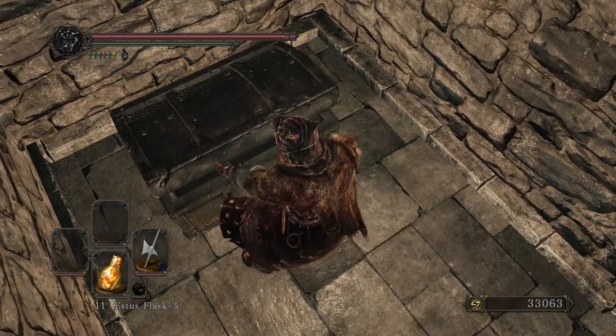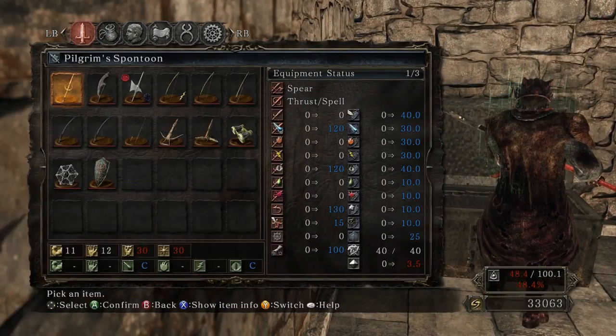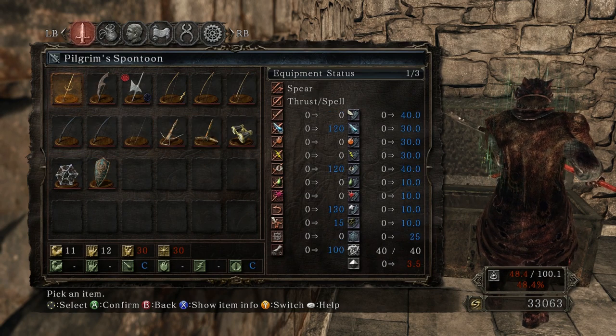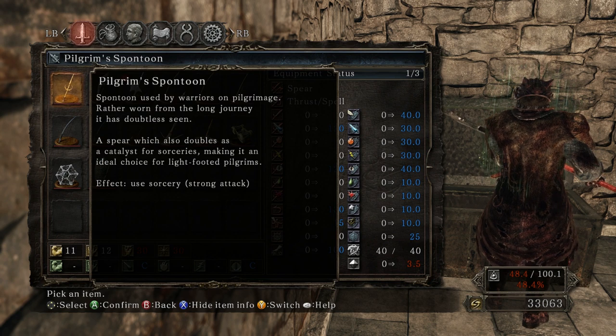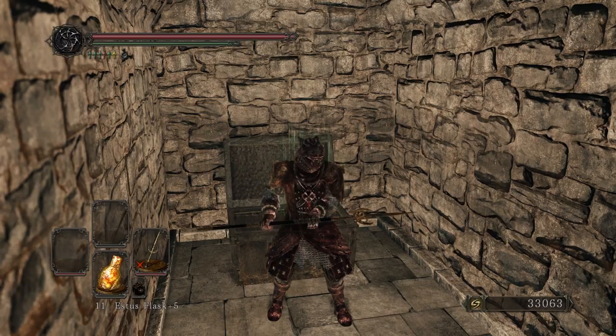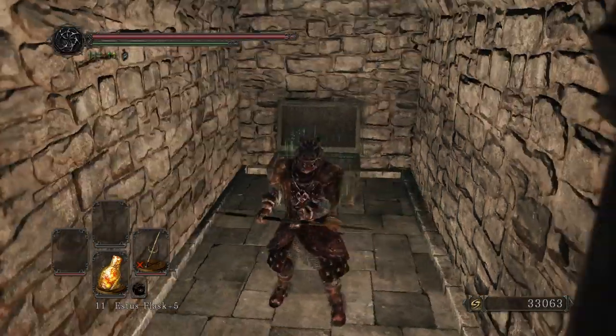Indeed — please don't be a trap. Pilgrim Spontoon! What the hell's a Spontoon? That sounds amazing. I'll equip it. It's magic — a thrusting spell thingy, a sphere. Needs 30-somethings that I don't have. Used by warriors on pilgrimage, rather worn from the long journey. A sphere which also doubles as a catalyst for sorceries, making it an ideal choice for light-footed pilgrims. Let's see what this thing looks like. That's cute. I love the I-don't-know-what-the-fuck-this-is animations.